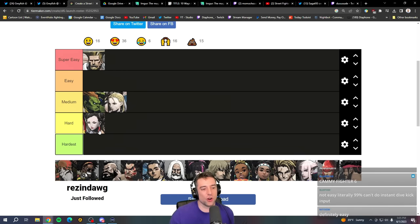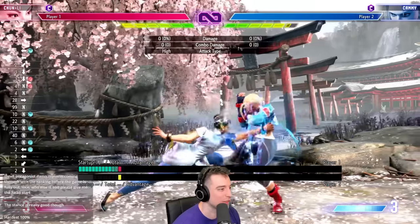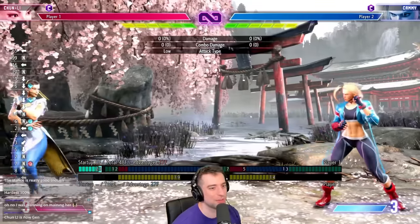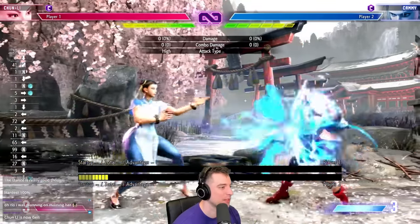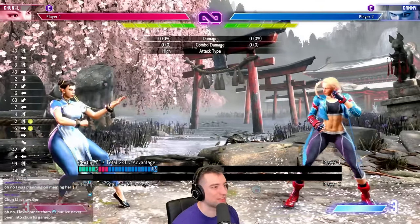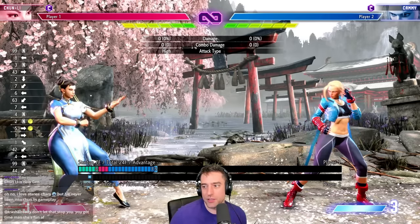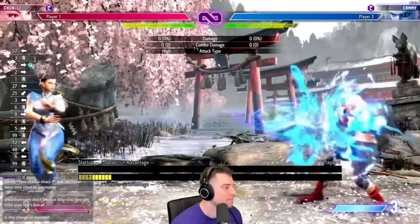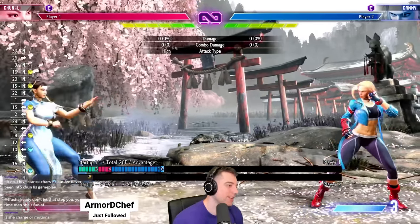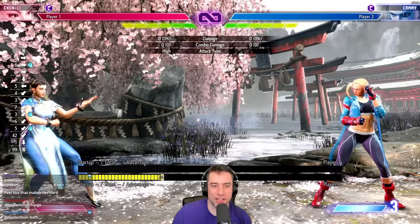Chun-Li I think is medium, though she has some harder elements. She has the stance Serenity Stream with six different follow-ups — a lot to learn and utilize — plus execution requirements behind canceling into it. She also has gameplay similar to Guile where you throw a fireball, walk in, and run behind it. The gameplay is pretty straightforward: throw a fireball, anti-air with medium kick, get them to respect the fireball, then go in for a throw. But the charge motion and stance definitely make her harder than Guile, so I'll put her in medium.